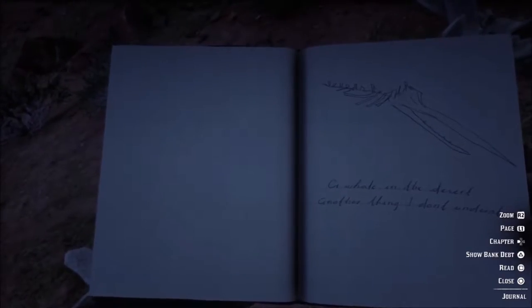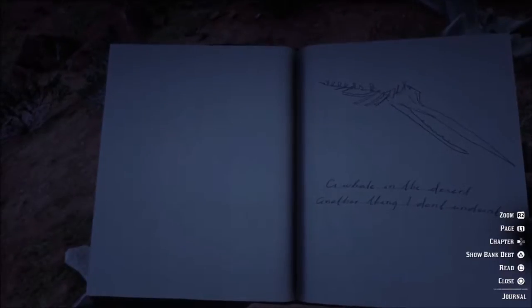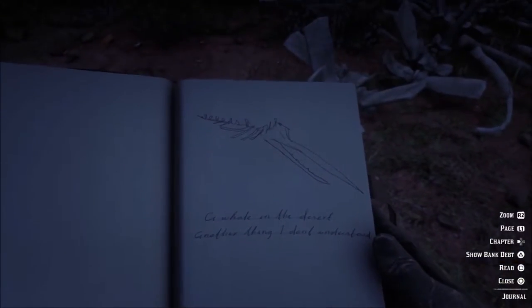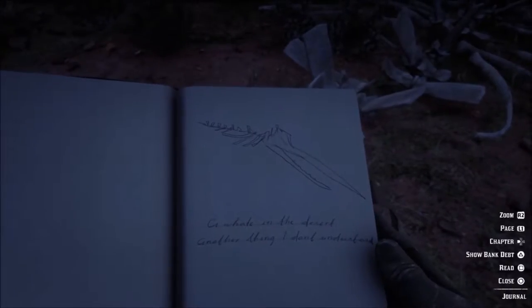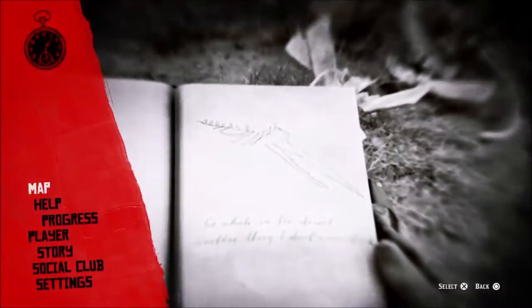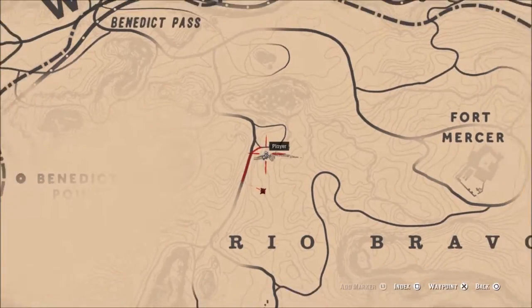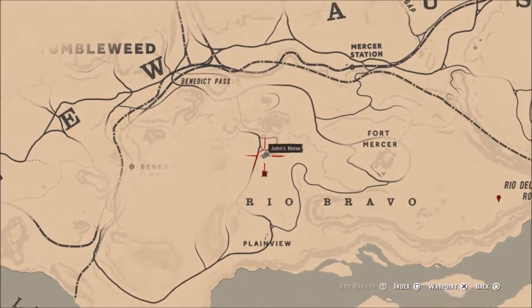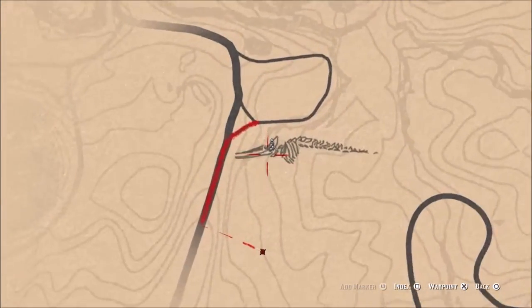Hey guys, what is going on — this is Mr. Deadly Matt. Today we are on Red Dead Redemption and I'm showing you a cool little location. I'd call it more of an easter egg or a secret: it is whale bones. It is at this location right here on the map, just above where it says Rio Bravo.